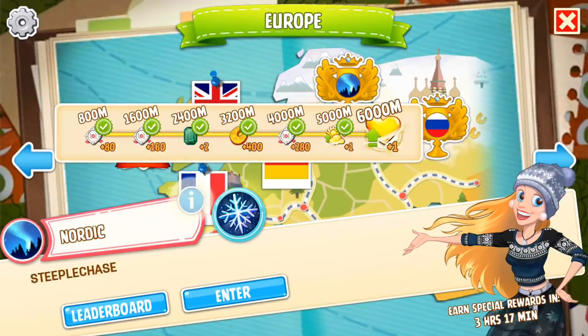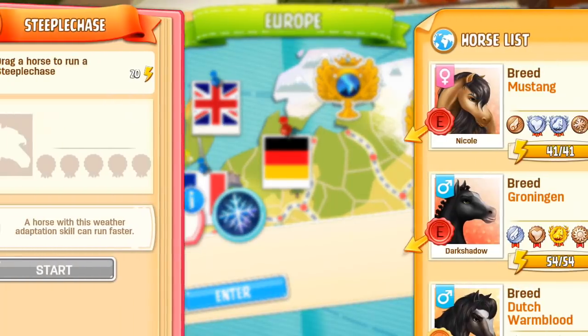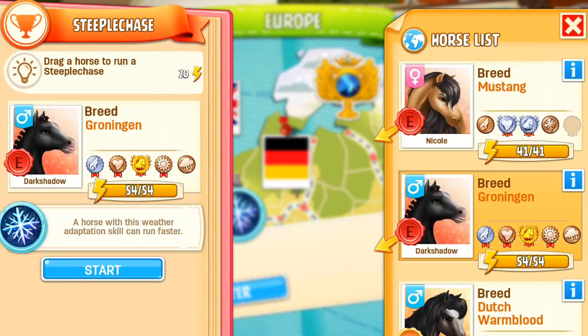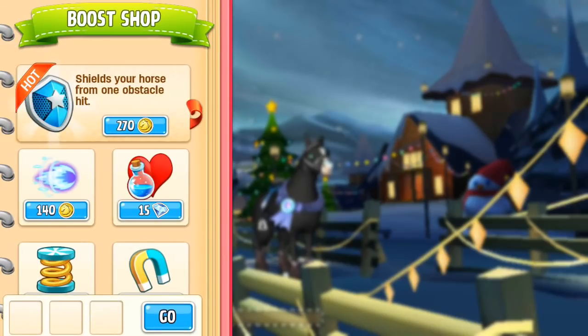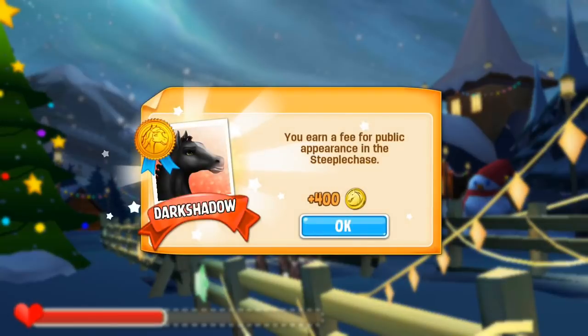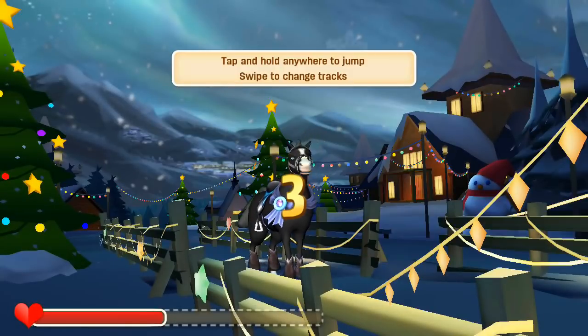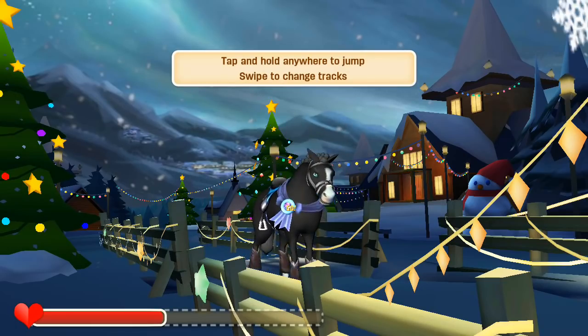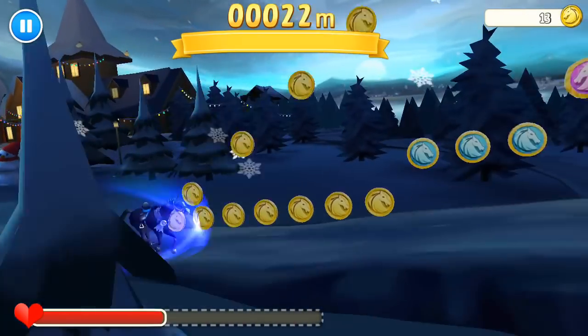Okay, so we're going to go to the Nordic race here. We are going to do the 6000 meter part because I want to increase the stamina skill with Dark Shadow, because Dark Shadow doesn't really particularly have great stamina. So I'm going to be aiming to get 6000 so that we can get that upgrade onto him and make him just a little bit better in races and steeplechases. So here goes.